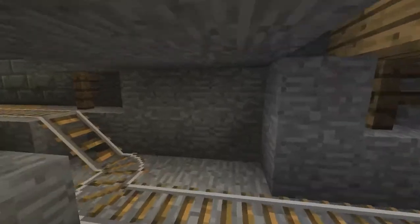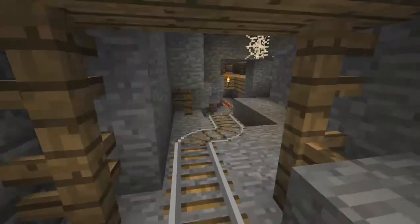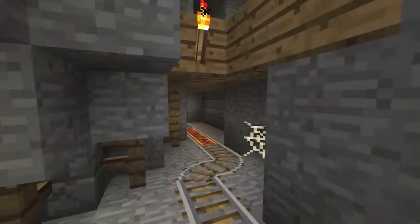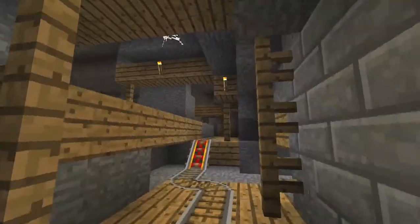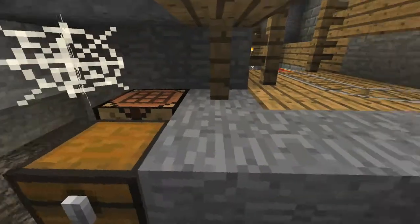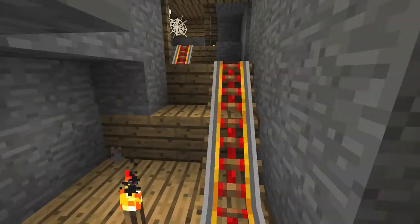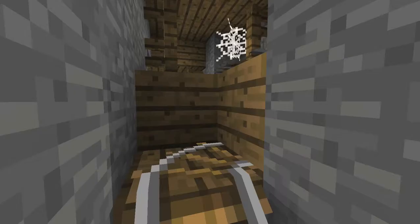You can jump between tracks here, and there's another switch point just around the corner. As you come down you'll see glimpses of chests and areas. Now we're going underneath the other track and opening up again to the second track. There's another area under here — that's where the lava is — and then you just finish off down here, up a couple of bits, and that's it.